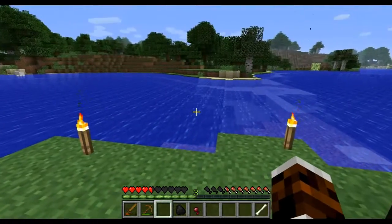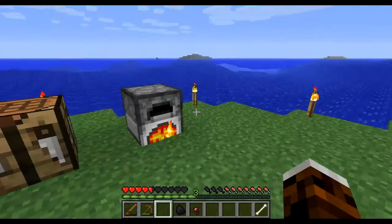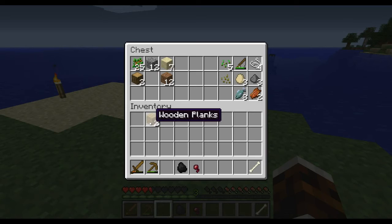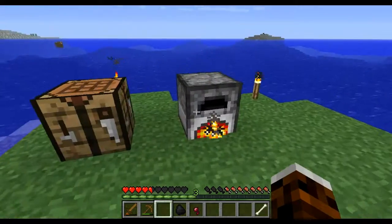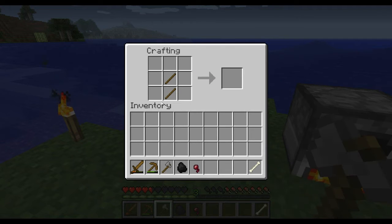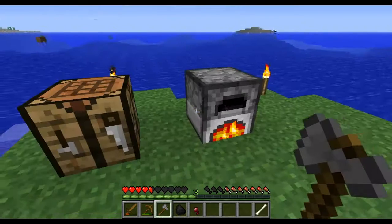All arranged. Right, so I think I need to gather more wood. And to do that I shall build an axe — a stone axe. Like that. Right, one stone axe. Let's go use that.